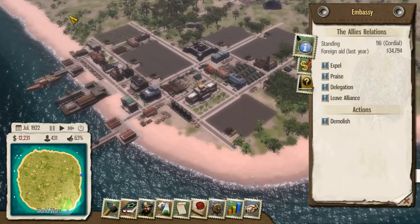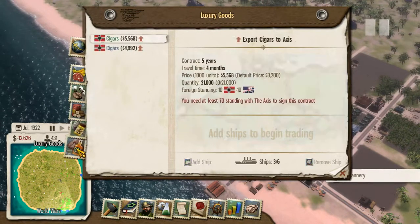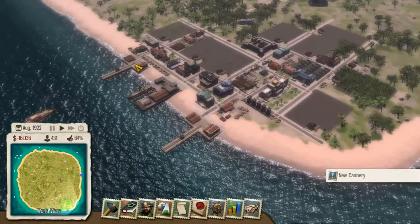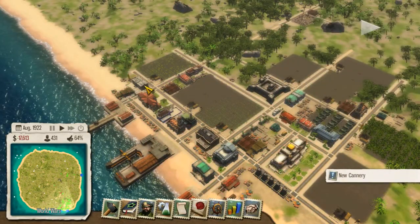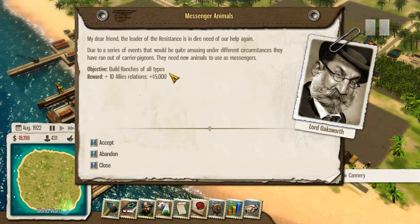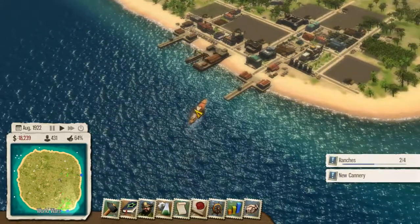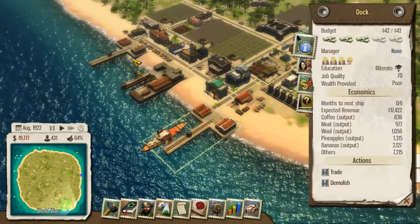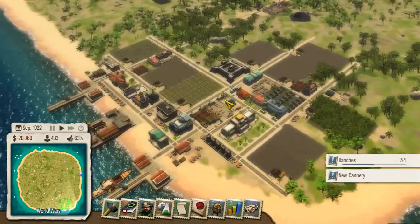Relations are at 96 — great. Let's have a look at trade if there's something else. I would love to have some kind of warning about new trading deals — that would be really awesome. You want ranches of all types? I can totally think about that. 64 percent approval — wow, we have awesome approval rating.